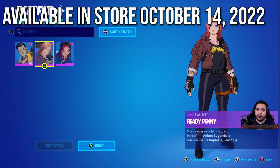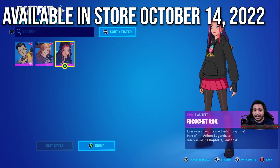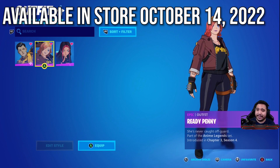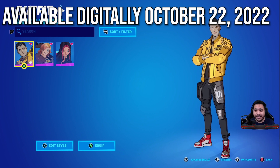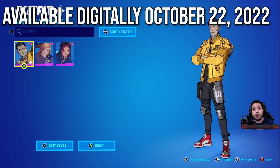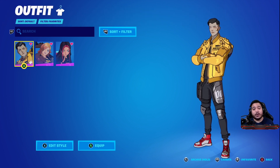That is everything that comes with the pack. As of October 14th you can go to any retail store and get it, then redeem the code to get it in-game. You won't be able to get this from the item shop until October 22nd — it won't be available digitally until then, so the only way to get it right now is through the physical copy.